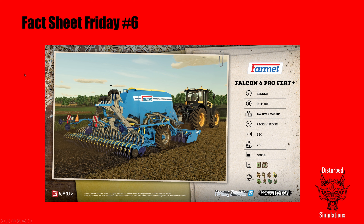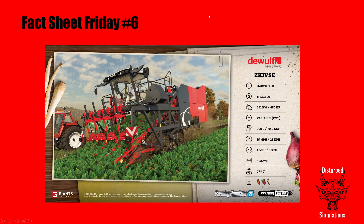We then have one I'm actually looking forward to. I know we have a lot of planters in the game, but the Farmet Falcon 6 Pro Fert Plus looks pretty good. It looks to me like a direct drill — looking at the picture, it's drilling into stubble, which is really cool. 11,000 pounds, 220 horsepower, nine miles an hour work speed, six-meter working width, holds 6,000 liters of a combination of seed and fertilizer, and plants standard seeder crops. With the kit I've got on Saxthorpe, I could see this making an appearance.